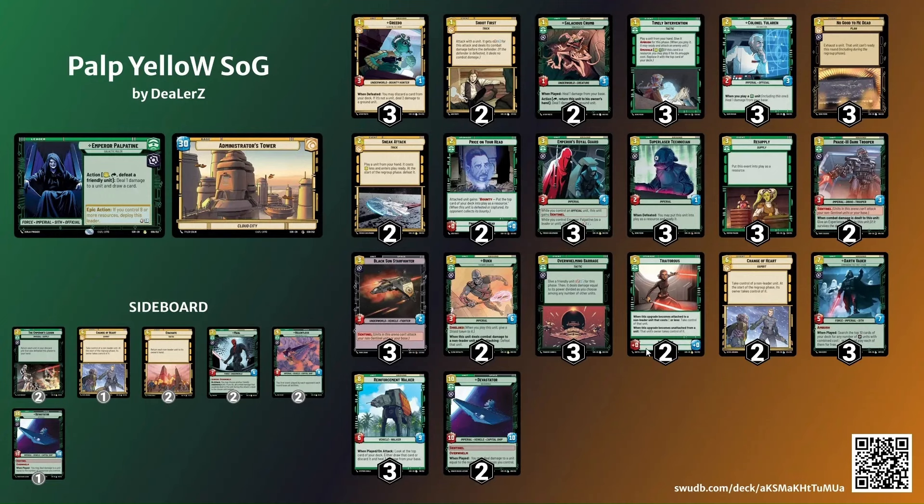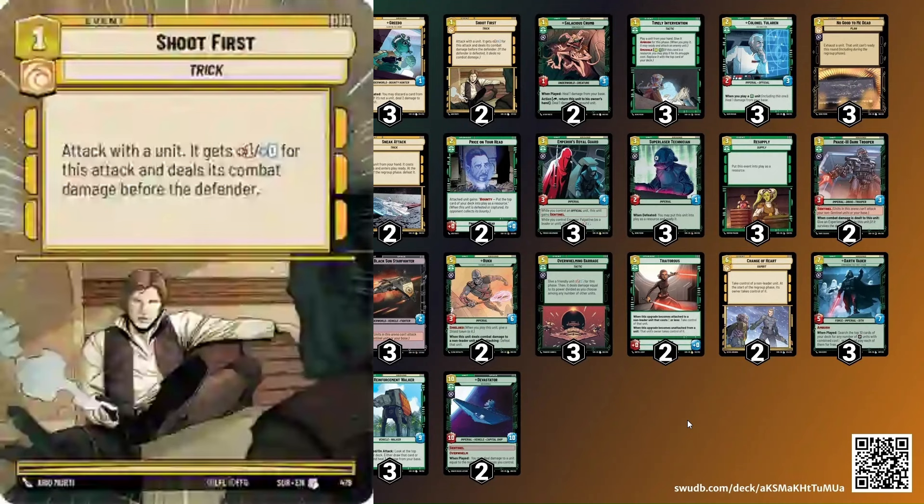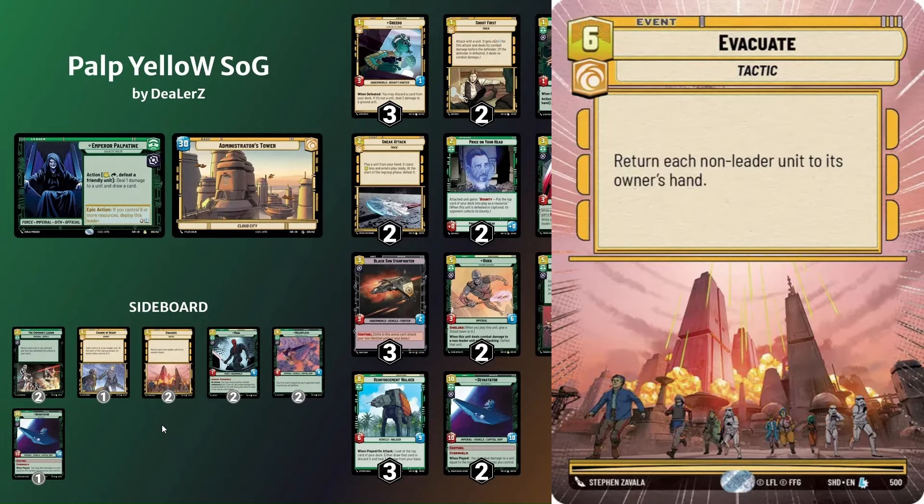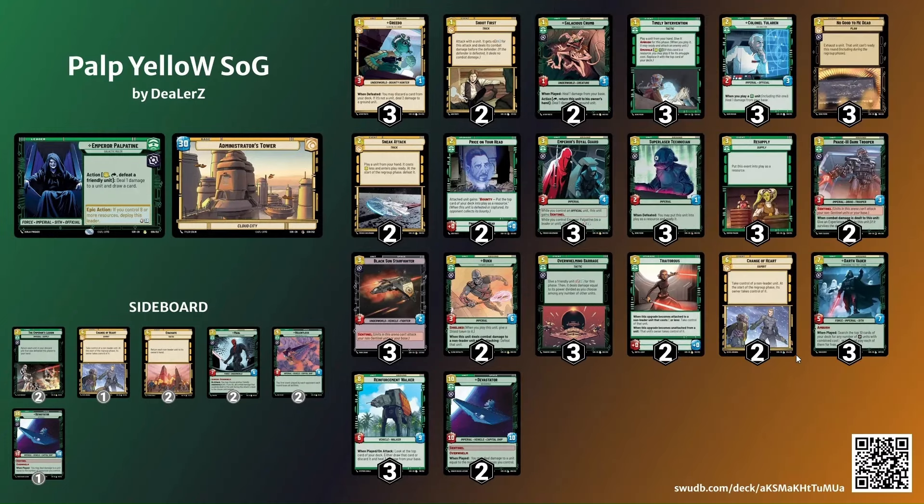There's an argument you might even want the third Ruck, but I stuck with two because we're playing Traders and Change of Heart, and those are answers for aggro as well as the Sentinels. Sneak Attack is a lot of fun in this deck. Once you get to six resources with Change of Heart and Barrage you're pretty golden, and then you're going into Darth Vader and Reinforcement Walker. Devastator is not always needed but it's nice to sneak attack things in out of nowhere. A couple of Shoot First is a little different — it's a way to kill more things, trigger Price on Your Head, and not take damage on our Sentinels. In the sideboard: a couple of Emperor's Legion for control, a couple of Evacuate if things get out of hand, and a couple of Relentless for control. Change of Heart and Devastator are also good against control.